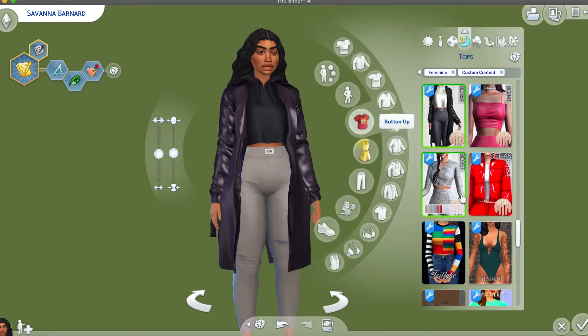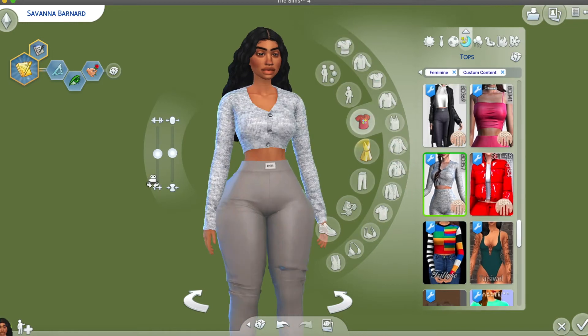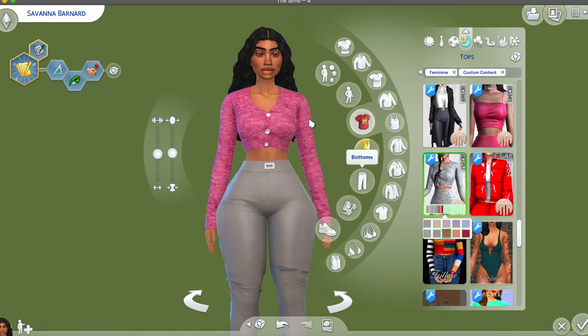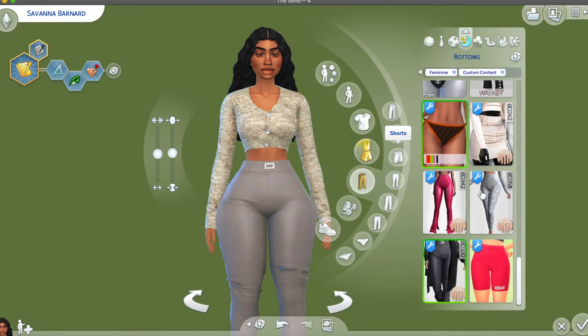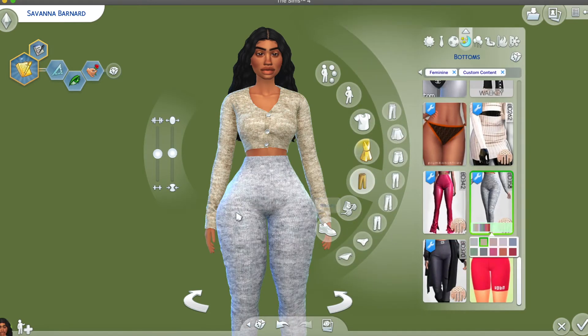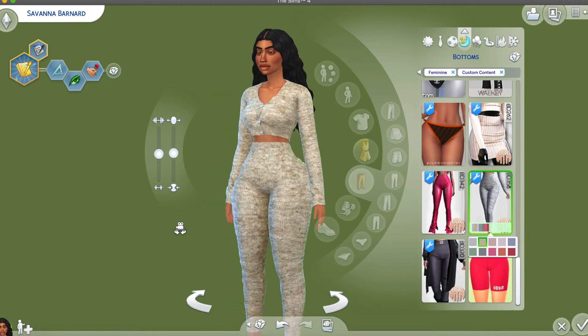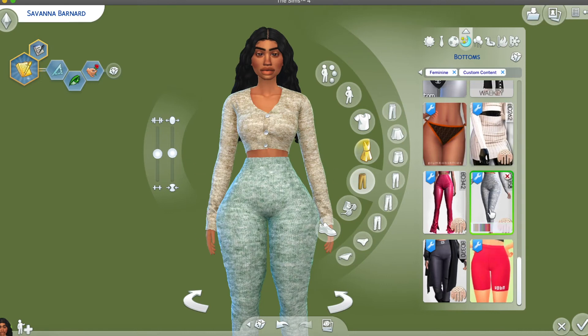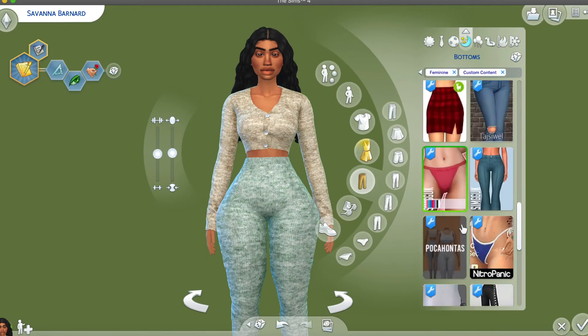The next set is a knit gray top — a long sleeve knit crop top. I really like the raspberry color and this one too. Here are the matching pants to make it a set. I really love it, it's super pretty. It's alpha but not too alpha — it doesn't look like it doesn't belong in the game.